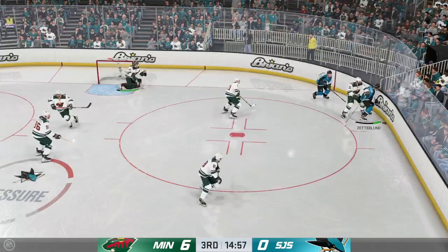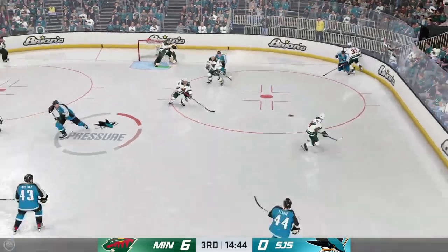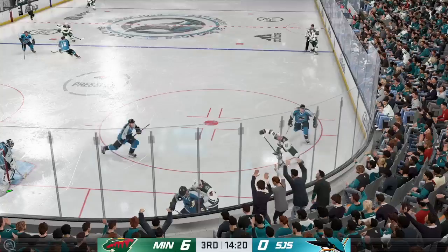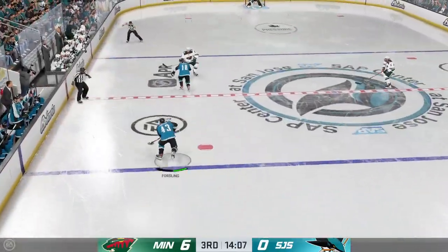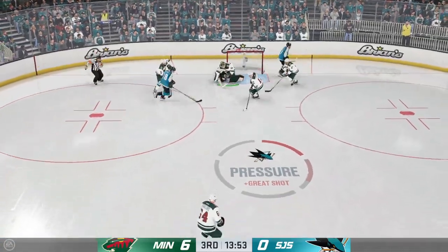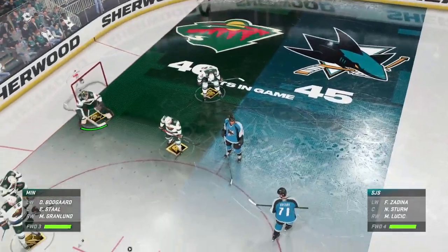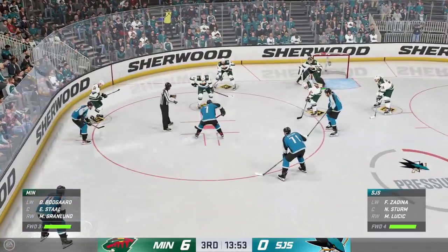Knocks the puck loose. The Sharks scoop it up along the boards. Taken by Colby, into the attacking area from the left side. San Jose's got the puck inside the defensive zone. Slides it diagonally to Forsling, slides it across to Sedina. He has been dialed in all night, James — arguably their best player. And he's trying to preserve the lead here by holding on to this one to get the faceoff.